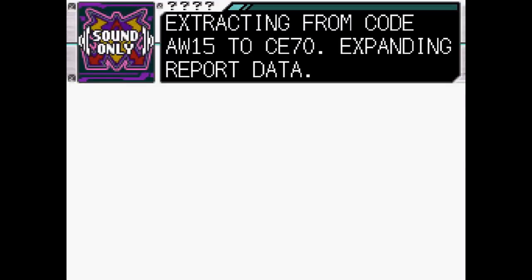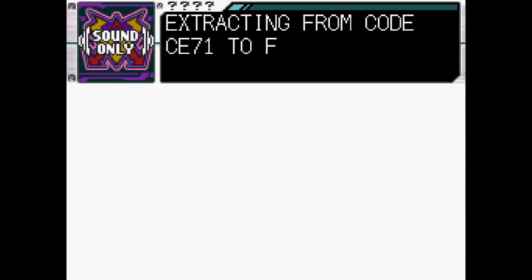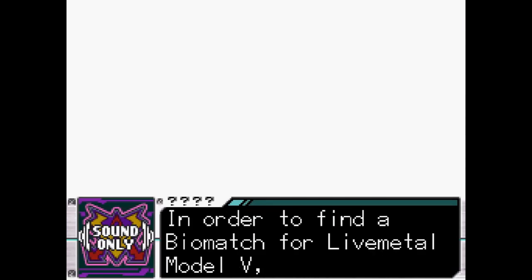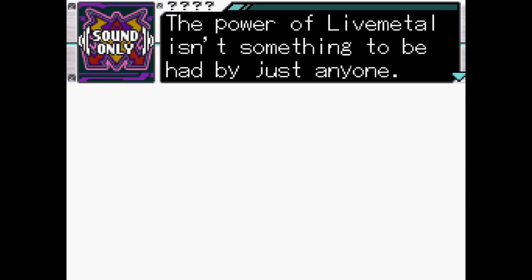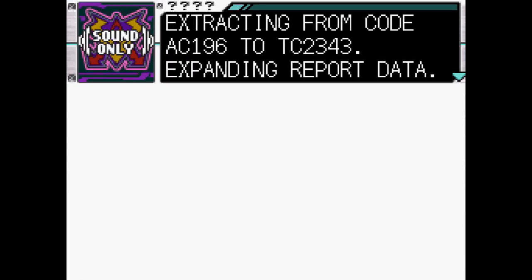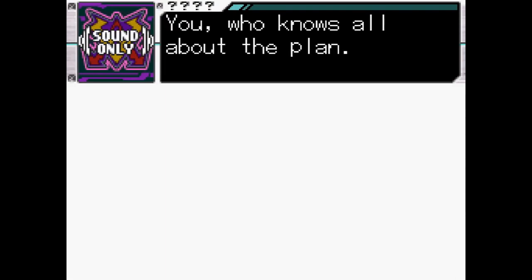The first cipher extracts from code AW15 to CE70. The second extracts from CE71 to FC60. The third extracts from FC61 to UC79. The fourth extracts from UC80 to AC195. The fifth and final cipher extracts from AC196 to TC2343.